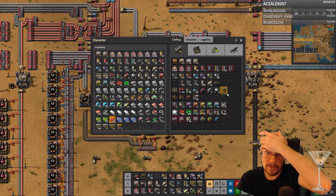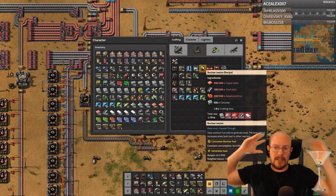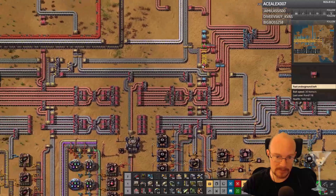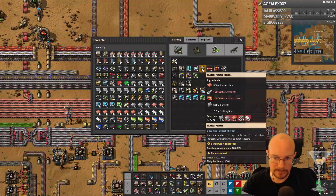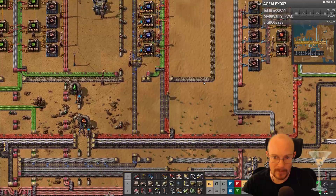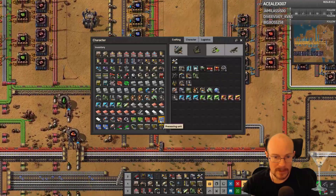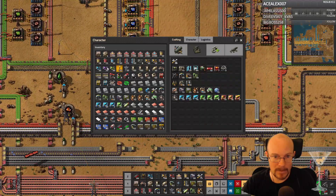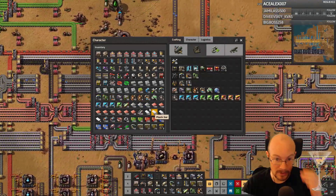For what we're doing: advanced circuits, steel plates, and copper plates. Let's grab the rest that we need for one of them. Steel and advanced circuits — they take so much space up. I don't actually have enough room in my inventory to pick up all this stuff right now.